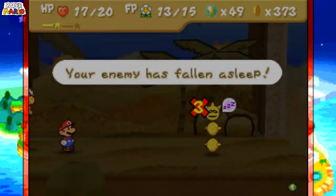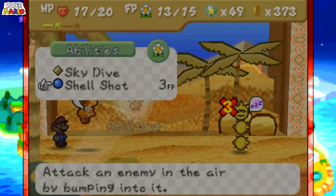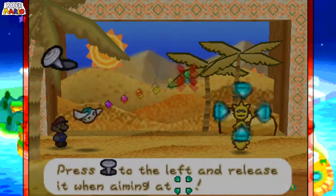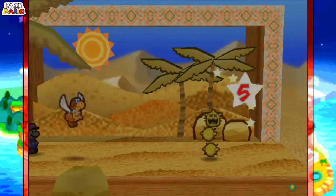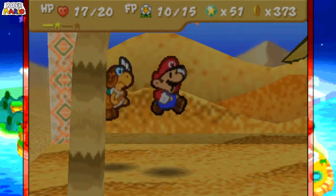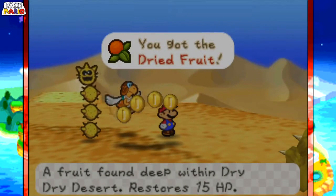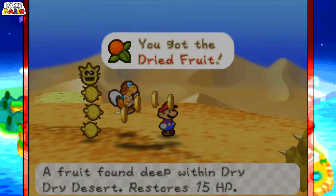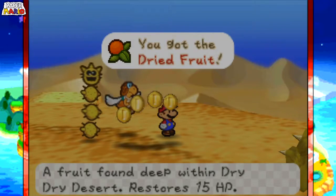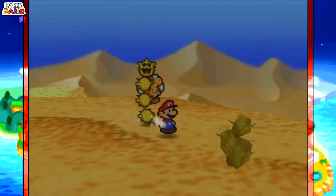It makes the enemy asleep and that takes three turns. I'm going to use Shell Shot for this. Boom, done. Pretty much now we can get a dried fruit — a fruit found deep within the desert. Restores 15 HP. Pretty nice indeed.